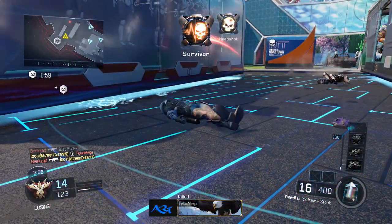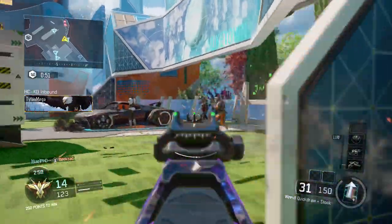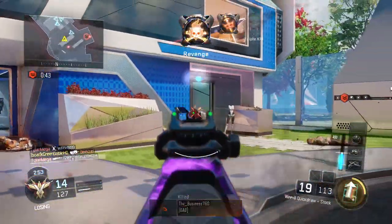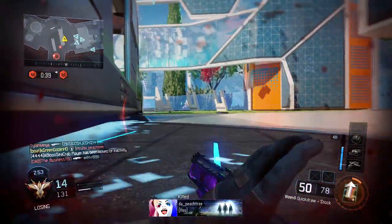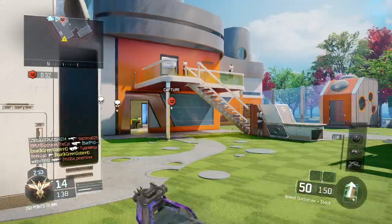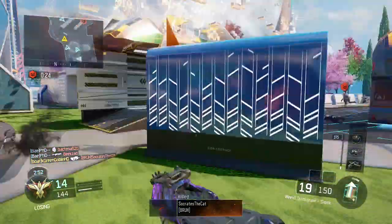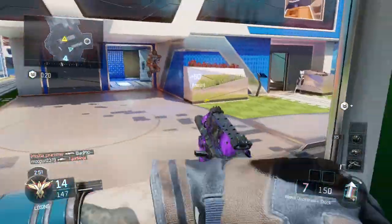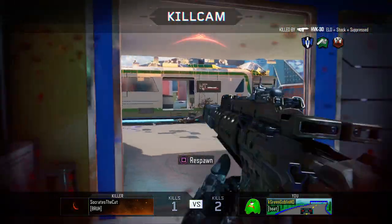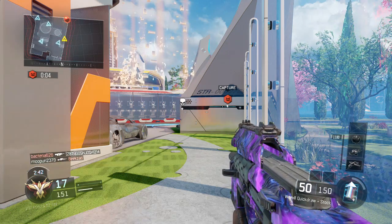A lot of these SMGs, for example the Vesper, are very good guns, but you can't really use them without attachments because you're going to run out of ammo and the recoil is ridiculous. That's a gun that really relies on perks and attachments as crutches. The VMP has like a 40-round magazine, so that could be good without attachments. But the Weevil has 50 bullets before you have to reload, and the reload time is so quick even without fast mags. With extended mags it has 71 bullets, but you don't even need that.